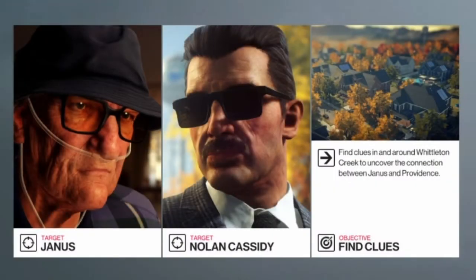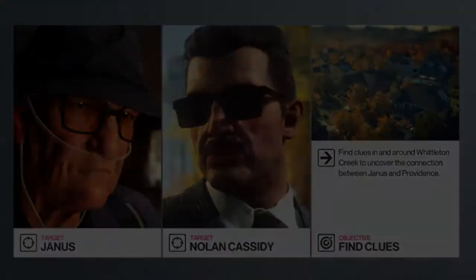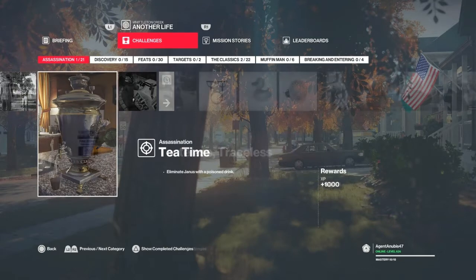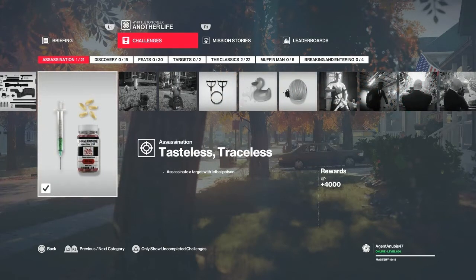Hello and welcome back to Hitman 2 and the 'Another Life' mission set in Whittleton Creek, Vermont. Today we'll be taking care of the 'Tea Time' challenge, which entails killing Janus with some poison tea. For this one we will also get the 'Tasteless Traceless' challenge for poisoning the tea and killing Janus.